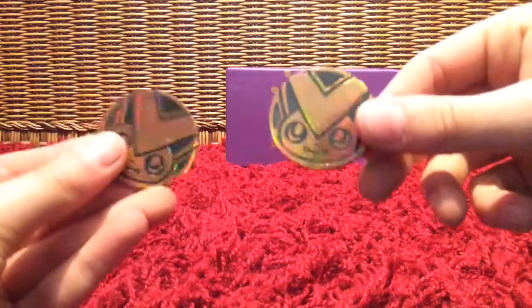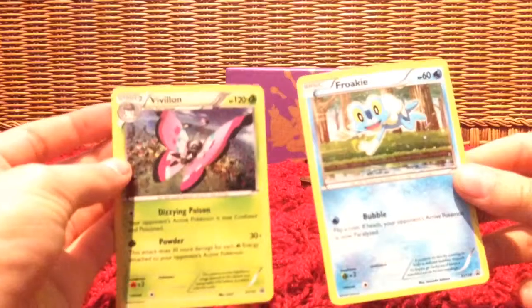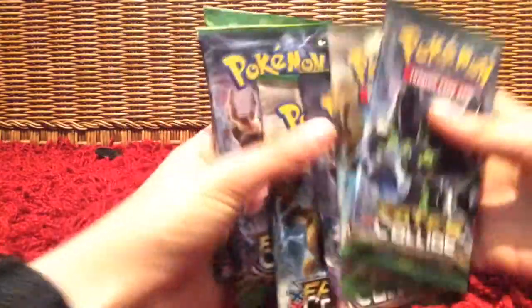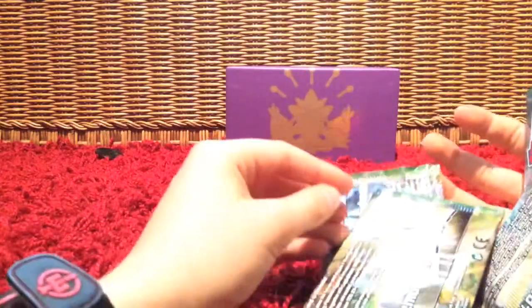Okay, so we opened up the packs. We got two Victini-corns — what up, dudes? We got the two promos, Froakie and Vivillon. Oh my god, Vivillon! And then we got the six pack: Zygarde the Break, Alakazam, Mega Alakazam — oh my god, are these fakes?